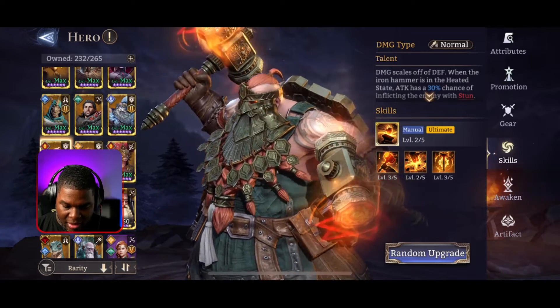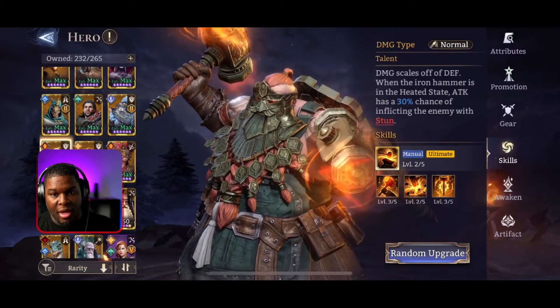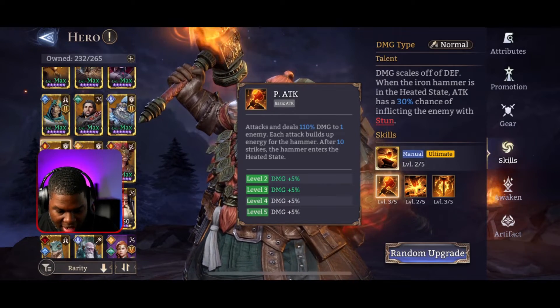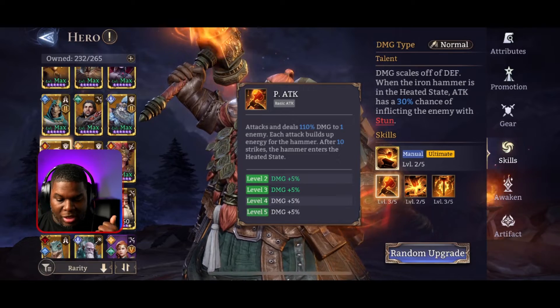His talent is that his damage scales up with defense, which is great. When the Iron Hammer is in the heated state - which is triggered by his passive - after 10 strikes the hammer enters the heated state. That's just something good to remember.